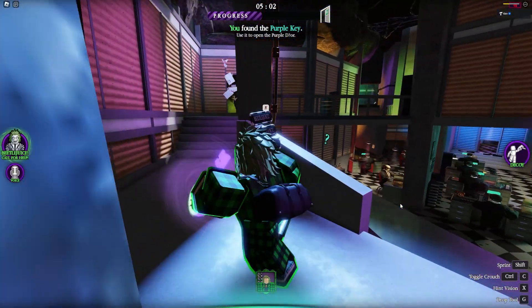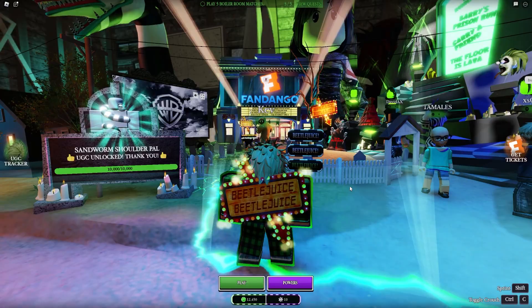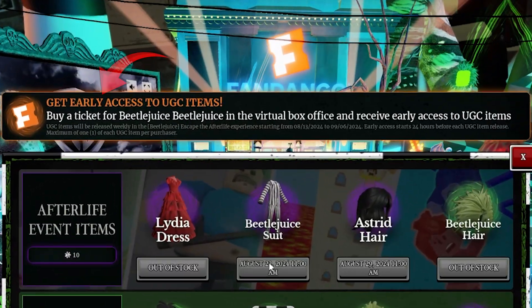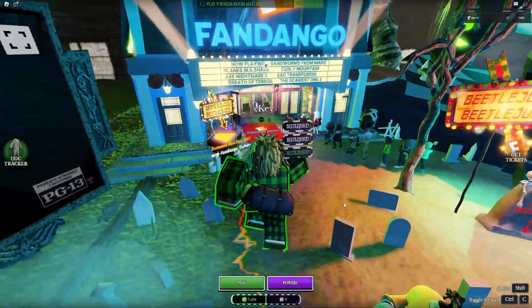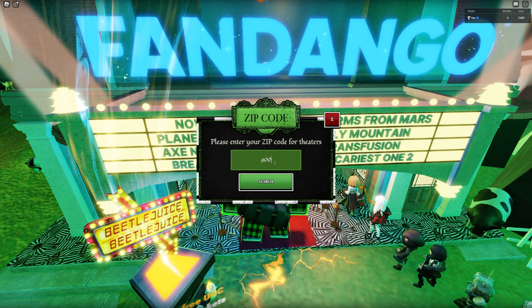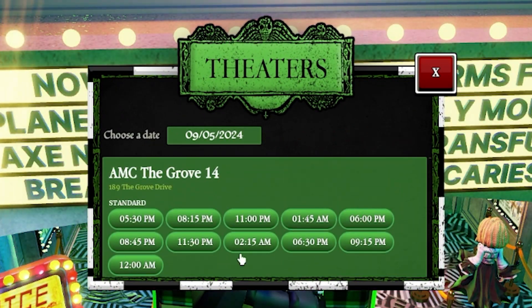Next up, the Fandango Theater. Did you know you can buy your tickets for Beetlejuice Beetlejuice in the experience? If you purchase a ticket, you get an exclusive UGC only given to players that have purchased a ticket, plus early access to other UGC within the experience. Here's how to go about purchasing a ticket step by step: step one, walk to the theater or click the Get Ticket button on the right side of your screen; step two, enter your zip code; step three, choose a date, time, and theater you'd like to watch the movie at.